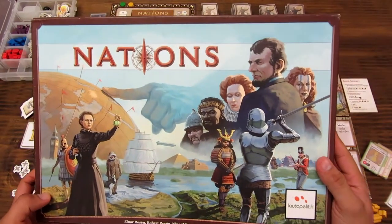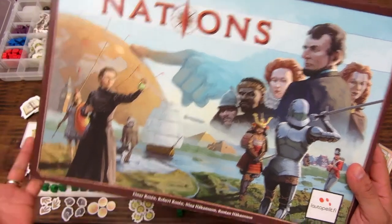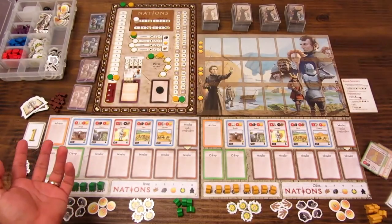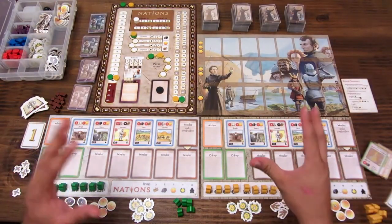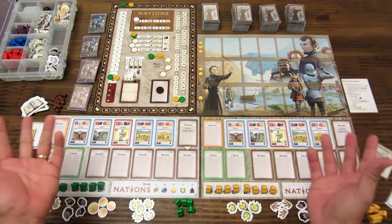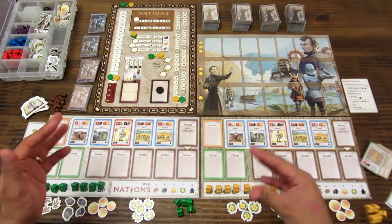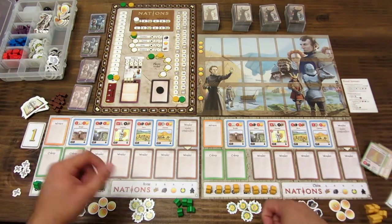¡Hola a todos! Bienvenidos a Limón Lúdico, el canal peruano de Juegos de Mesa. Yo soy Jota y vamos a hacer un recorrido rápido sobre el juego Nations. Nations es un Eurogame de civilizaciones; hemos tratado de simplificar un juego de civilizaciones haciéndolo más dinámico, más rápido. El juego dura más o menos dos horas, tiene mecánicas de Eurogame y se gana con puntos de victoria.